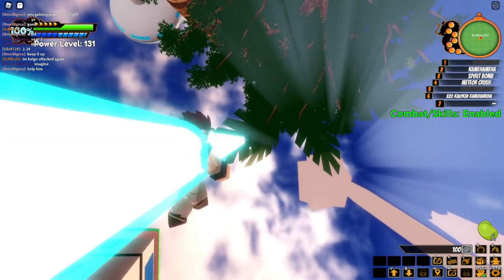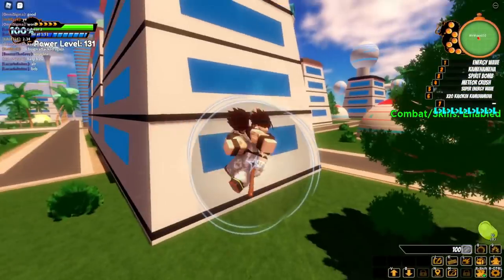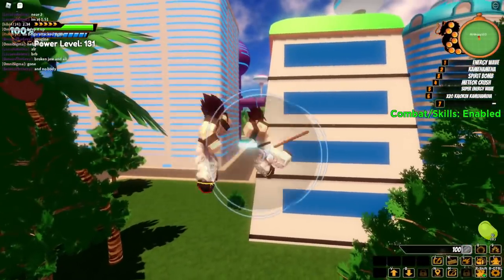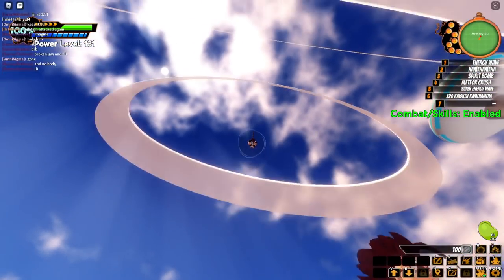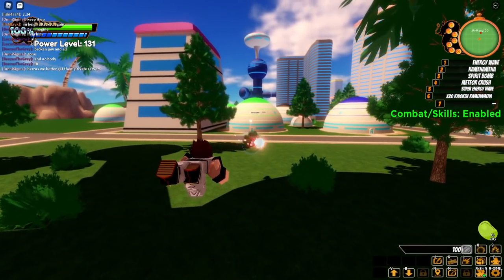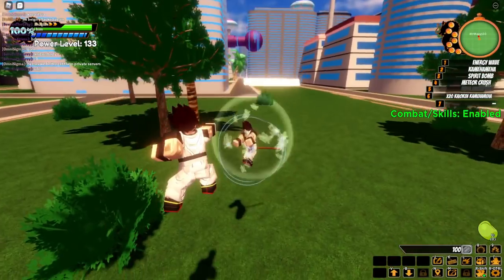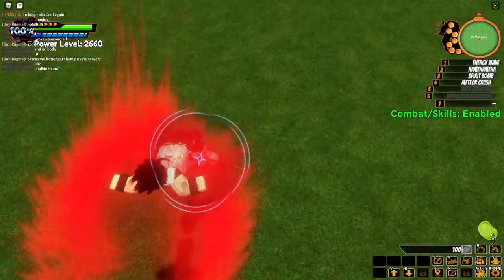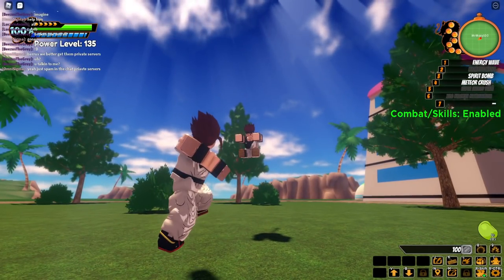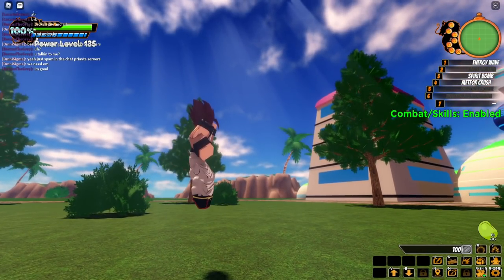This guy just teleported behind me — my lock-on is gone. He got me in a full combo. Let me E-N-F back to him and knock him into the ground. That tree just saved this guy's career. Now this guy is doing Kaioken Assault — let me try some ki blasts instead. Kaioken Assault one more time — is he down? He either logged out or died but I definitely got him a few times with that Kaioken Times 20.